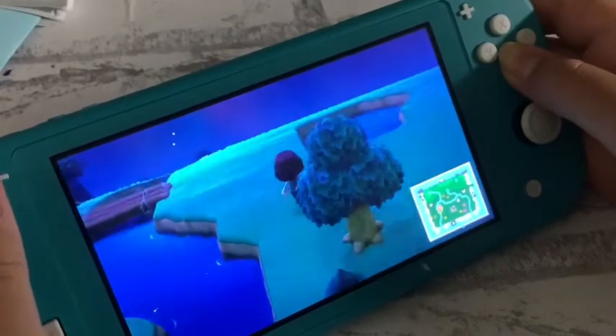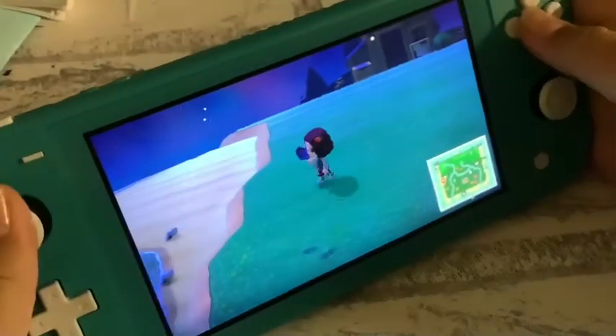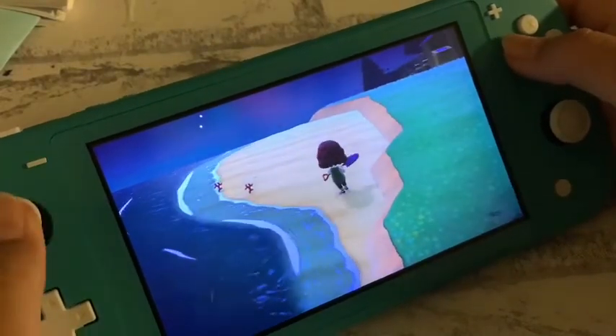My brother actually shares the island with me. This is my account and his account is different, but it's on the same Nintendo Switch. There are so many things on the beach today, so I'm gonna collect basically all of them and then sell them.